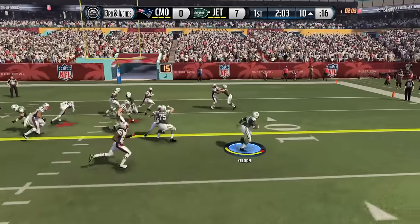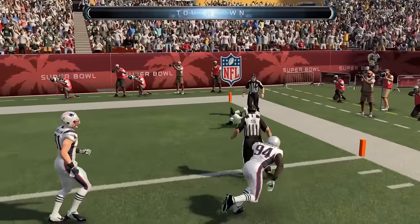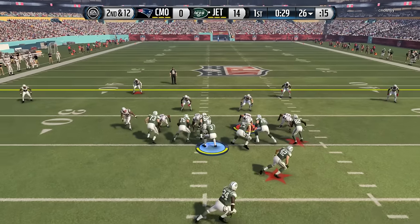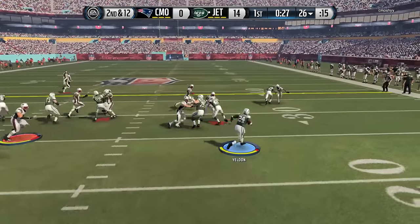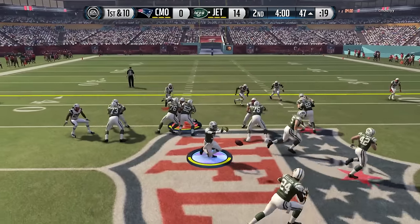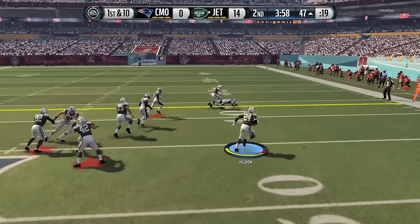His elusiveness is really good — one of the best features of this card. It's not about triggering elusiveness manually; it's just running the ball and having that great angle where you can see the elusiveness in action. He just slips away from defenders. I really enjoy his pass blocking as well — 68 pass blocking, which is really good.